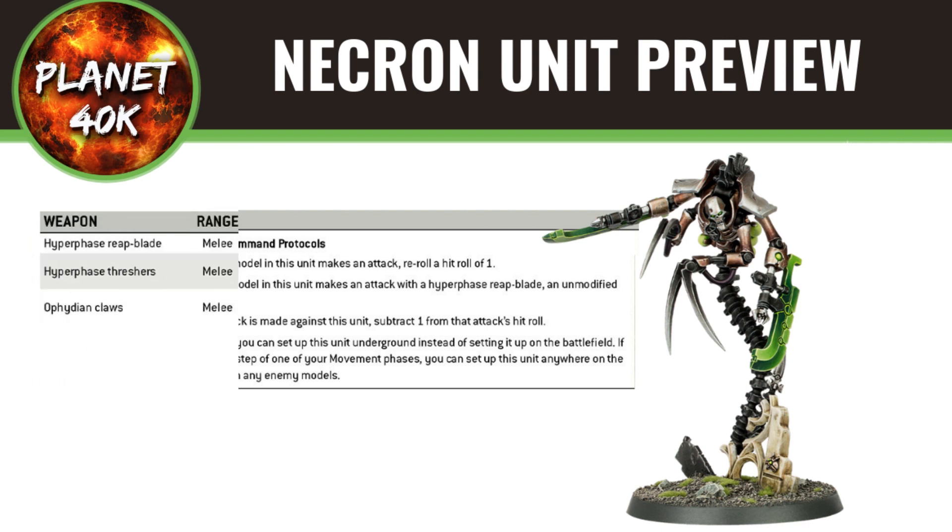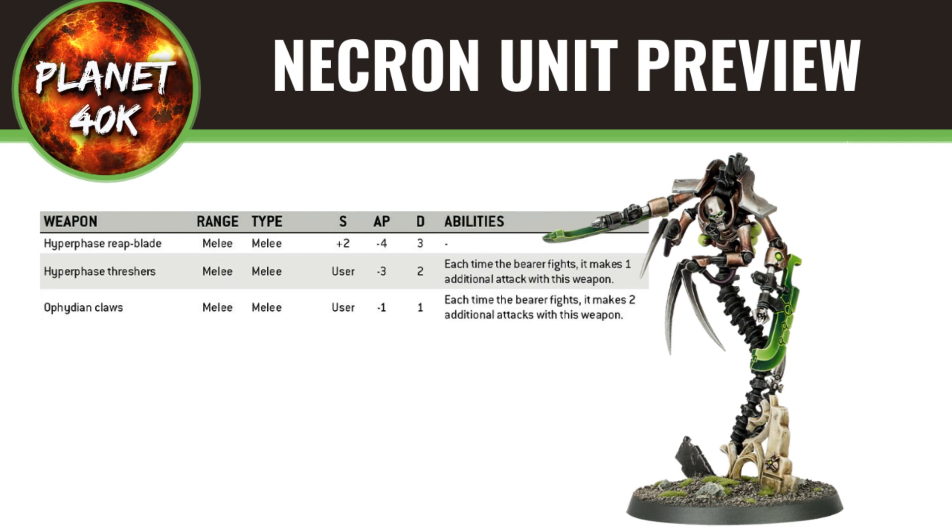Moving on to their weapons — this unit is melee only. One model comes with the Hyperphase Reet Blade, and the other two in a three-man unit have the Hyperphase Threshers. All models also have the Ophidian Claws. The Reet Blade is Strength +2 (so Strength 6), AP -4, and 3 damage — a pretty nasty weapon. Only one model has it, so he'll have three attacks at Weapon Skill 3+. You're re-rolling ones and any unmodified hit rolls of six score another hit. With three attacks you should be averaging two hits, then re-rolling ones and getting extra hits on sixes.